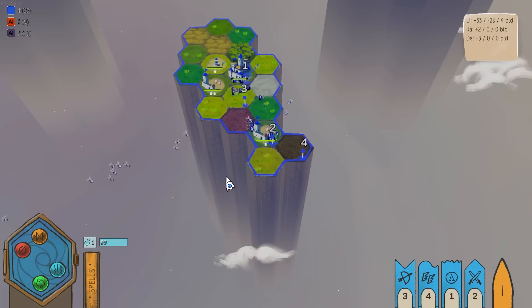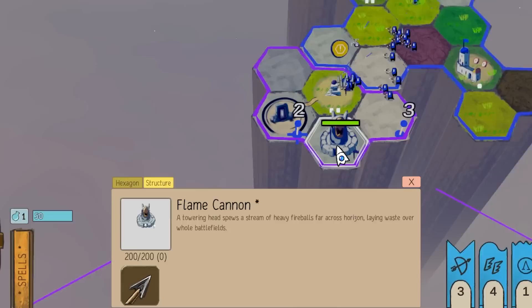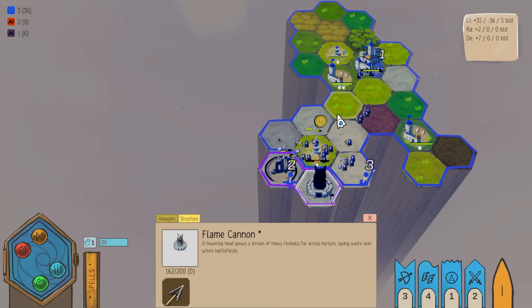They got a lot of bees — I don't like that. But they don't have anything else here, so great. What is this thing — a flame cannon? I want a flame cannon. Heavy fireballs. Can I capture that flame cannon? That's the real question. Don't attack it, fellas — fall back. I want the flame cannon on my team.